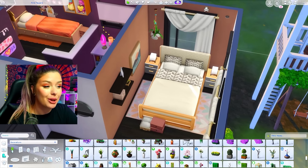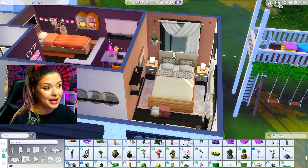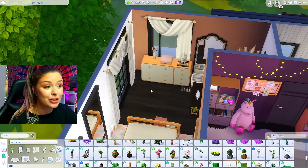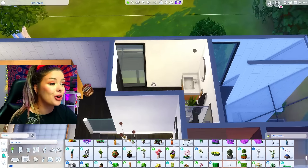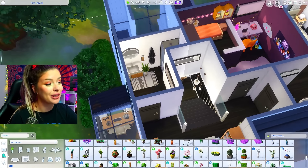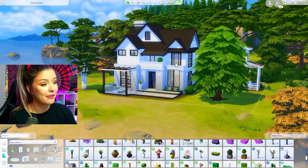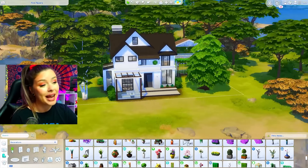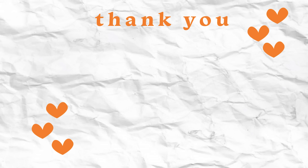For my bedroom I wanted to go a little bit warmer since the rest of the house is very cold. I did an accent wall with paint from base game, Dream Home Decorator bed, and curtains - it's just a lot more of a warm and welcoming vibe. The bathroom is the same kind of thing - cold, very plain, very minimalist, just like the rest of the house downstairs. That concludes our Sims 4 build hacks from TikTok - let me know what your favorite one was in the comments and if you end up using any of these. Thanks for watching and I'll see you in the next one!